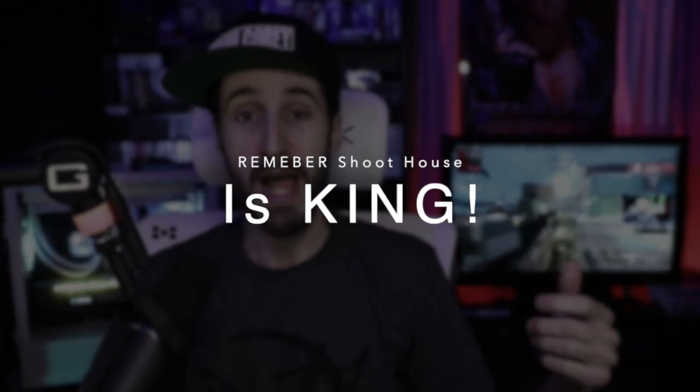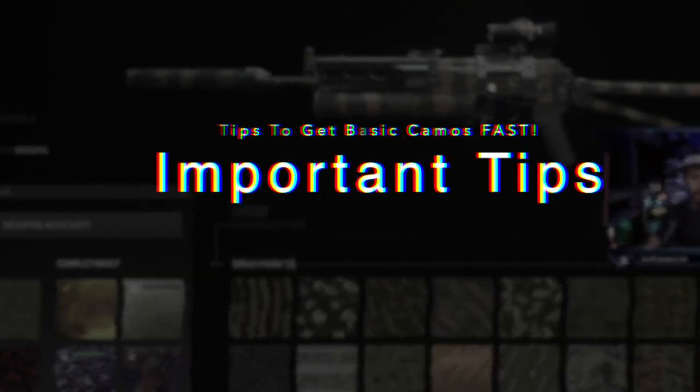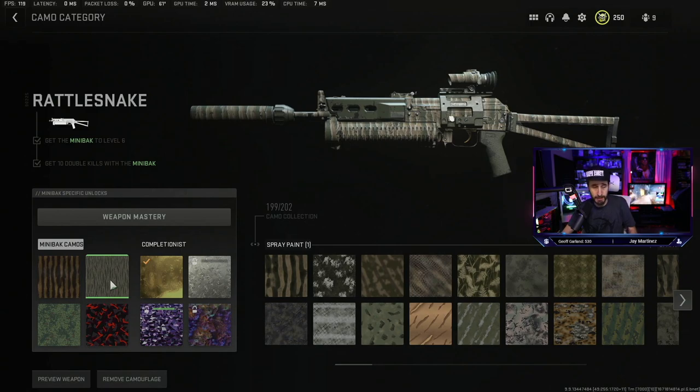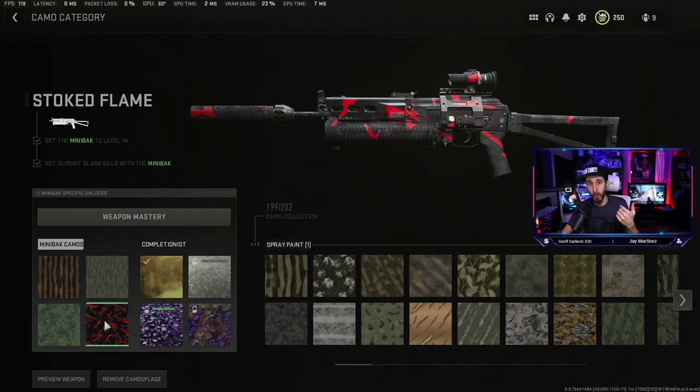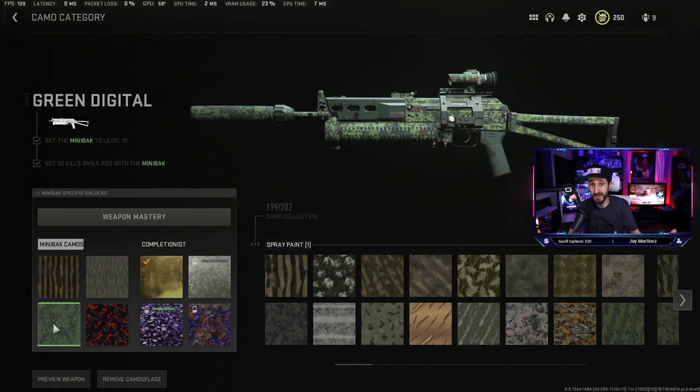Shoot House is pretty much the best level for AR and sniper, with Shipment being the absolute best for your shotguns and your pistols. We're going to go into the Bullfrog and look at the basic camos: get 50 kills with the mini back, get 10 double kills, get 50 kills while ADS, and get 15 point blank kills. Your 50 kills, double kills, and ADS kills can all happen at the same time.